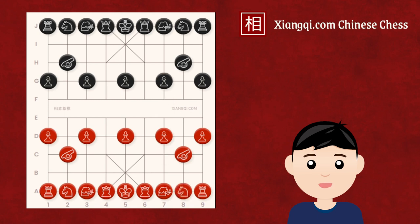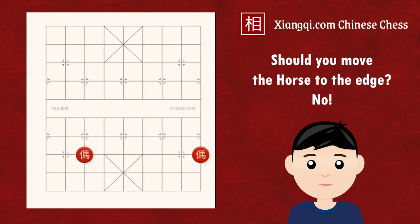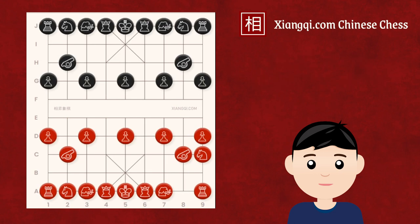Some beginners wonder if moving the horse to the edge is a good first move. The answer is no. In Xiangqi, like in chess with a knight, it is generally better to keep the horse in the central area where it can control more positions. In most cases, it is not advisable to move the horse to the edge as an opening move. Also, the edge horse cannot protect the central soldier, so Black usually responds with a central cannon move, targeting the weakness created by the edge horse move.